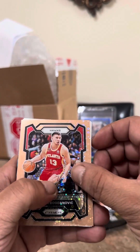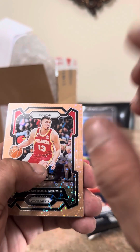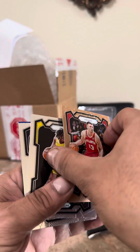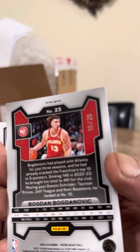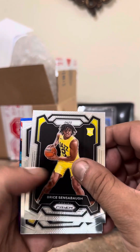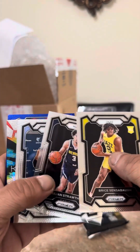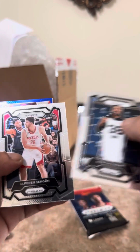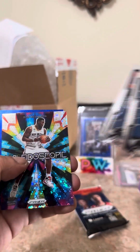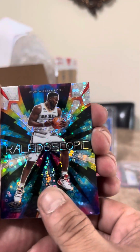There goes our Fast Break — Bogdan Bogdanovic. It's a copper! Oh my god, I'm cursed — numbered to 20! Bogdanovic — what a troll. Wow, Panini. Bryce Sensabaugh, Julius Randle. Of course I'm gonna get Bogdanovic — it's a running joke with me and my friend. Yeah, you're gonna hit a Bogdanovic — congratulations.